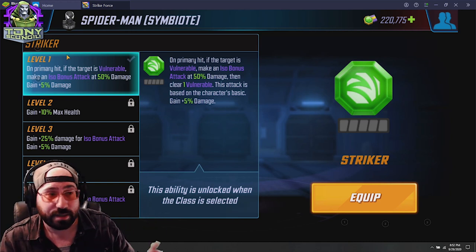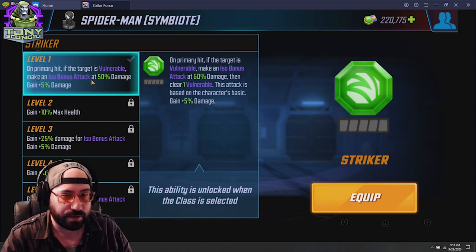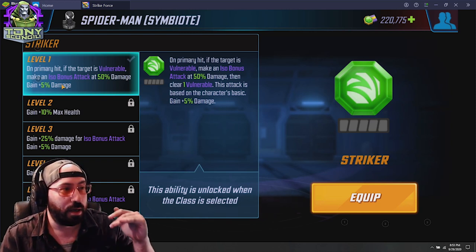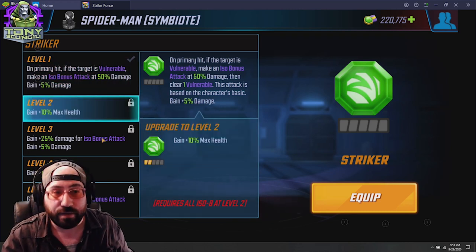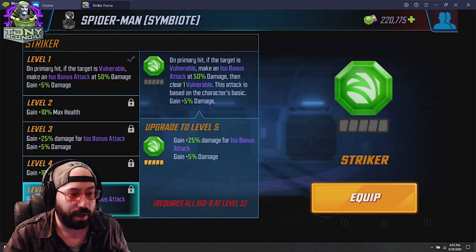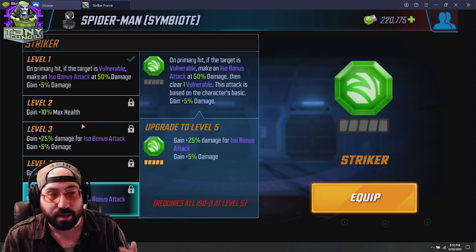Striker: when you apply this class it is immediately a level one class. On primary hit, if the target is vulnerable, make an ISO-8 bonus attack at 50% damage. This has its own color scheme to indicate it's something else — probably closer to an assist than an actual attack. As you rank up the ISO-8s on this character to two-dot, three-dot, and four-dot, you can apply a higher version of this ability. At rank two you get more max health; the bonus attack scales from 50% up to 100% damage, plus 20% total extra health and a flat 15% damage boost.